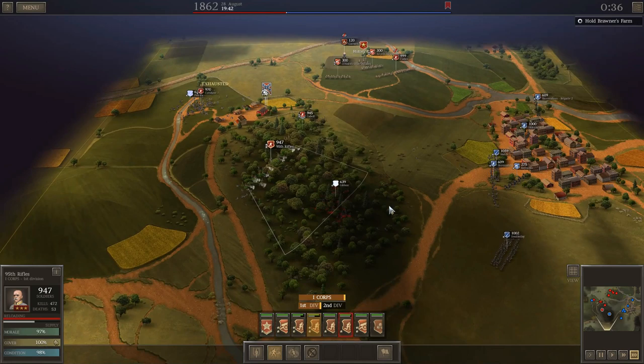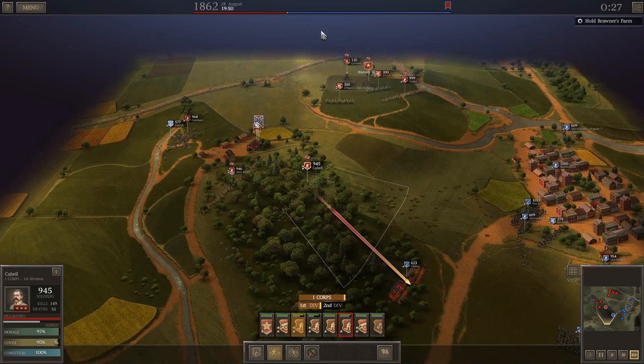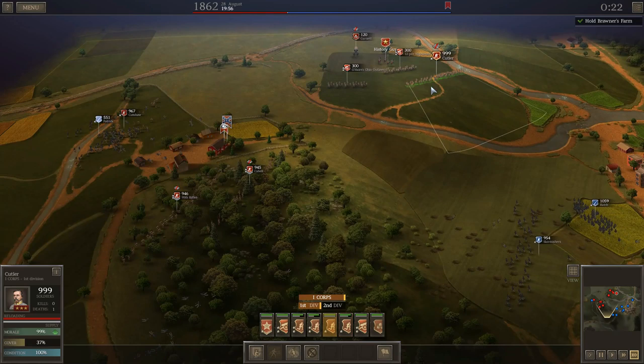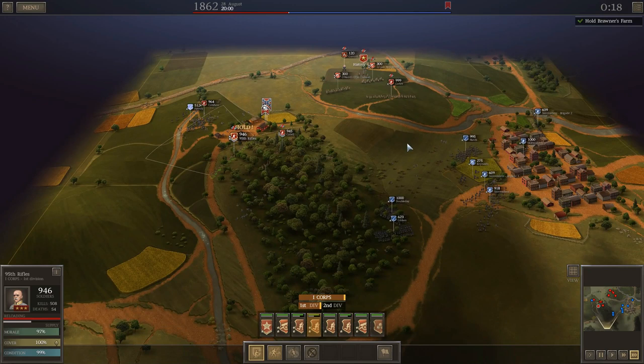So we're going to be able to inflict some casualties which I will be able to replace back in camp because I've got plenty of resources — manpower and money to do that. This is basically some free casualties I'm inflicting on him. We'll send the 95th Rifles up and make things worse for him. Doubleday may reform for a counterattack but it looks like my 24-pounders got into the action, so let's pull Cable back and let him get even closer to my guns.